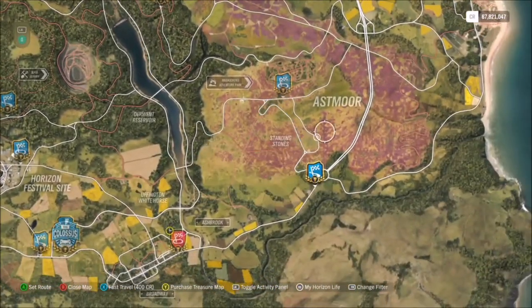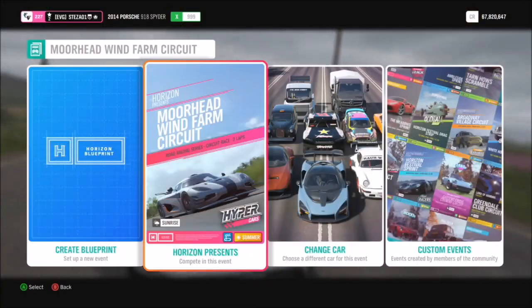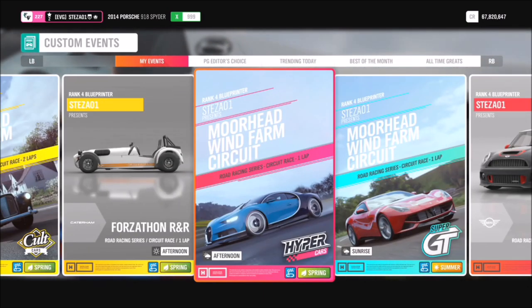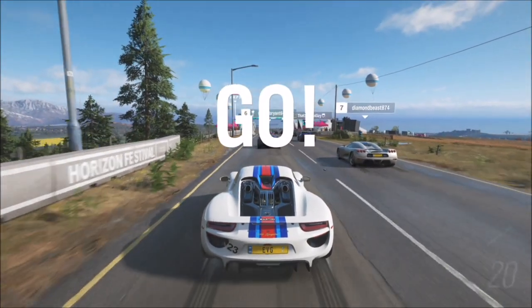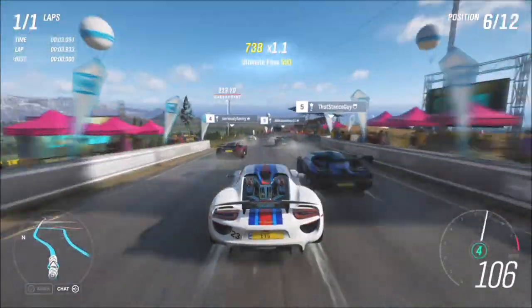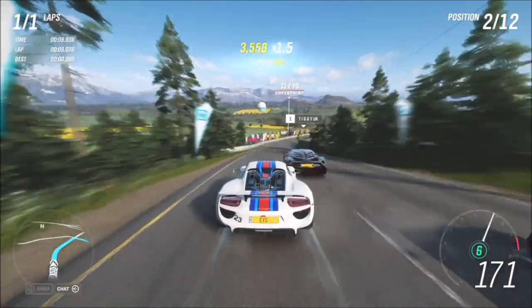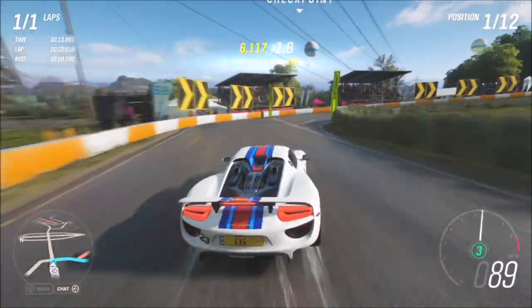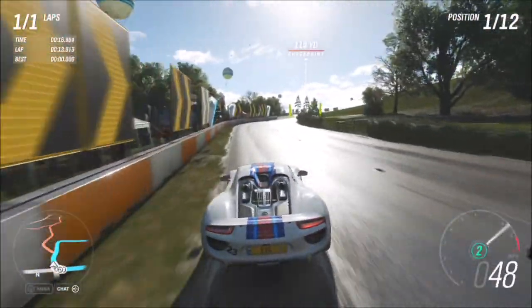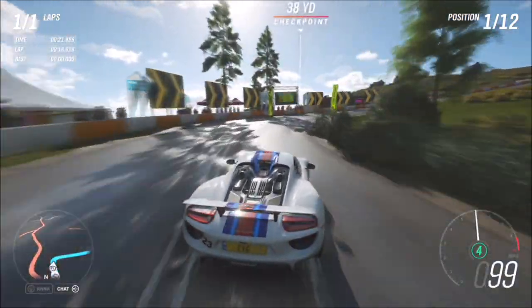Your first challenge wants you to win three road racing series events. I went to the Moorhead Wind Farm Circuit as it's probably one of the quickest road racing events out there. I created a blueprint set to one lap using Hypercar, because the Porsche 918 I'm in is under the Hypercar class. With this being an X class tune, this race will be over and done with in literally about a minute — it's a fantastic car.